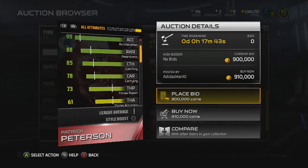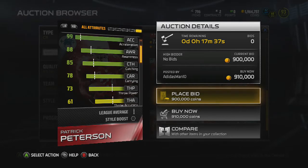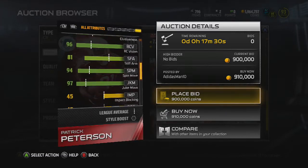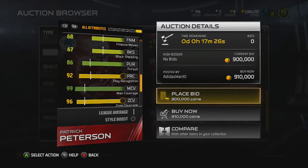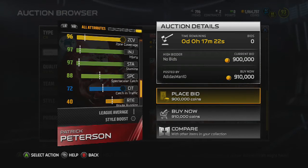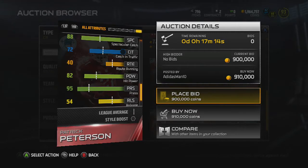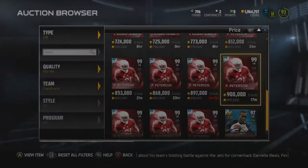He has 85 catch, which is insane. The 98 overall Dion has really high catch too, and I see people complaining about him dropping picks, so catching is important. He has 86 pursuit, which is pretty good, 67 block shed — not bad. 88 spectacular catch and 72 catch in traffic, which is really good for a corner. 82 hit power is good for a corner, but I expected it to be better.